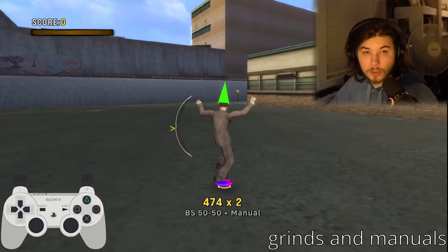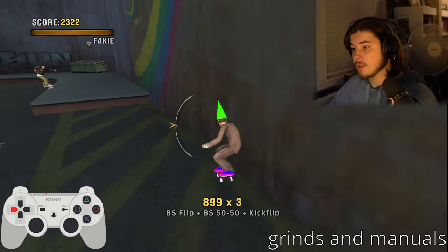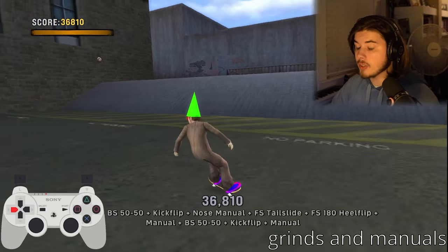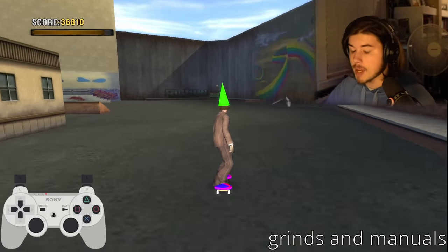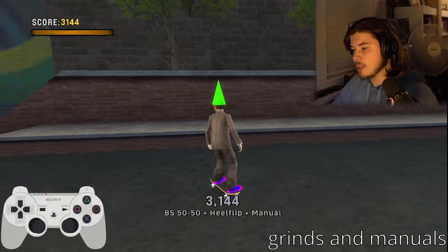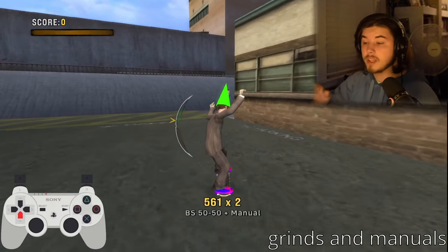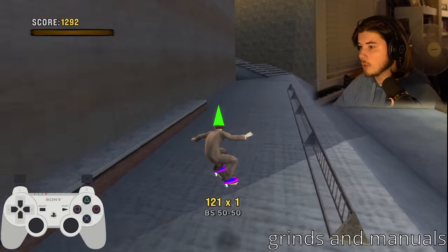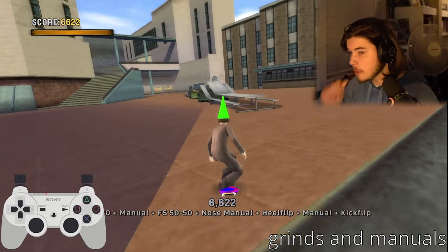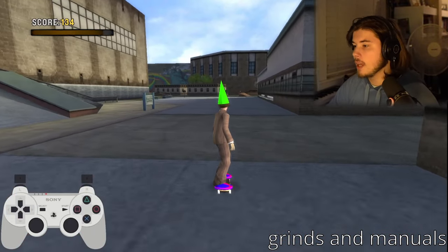When you're grinding and want to jump off to the side, hold a direction while jumping and you'll go left or right. Boom — jump left, jump right, back into a manual, do a flip trick, back into a manual. All of this is thanks to doing ollies with X, and over time it will become muscle memory. It just takes time.